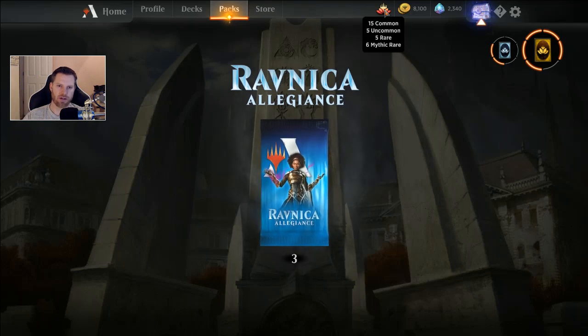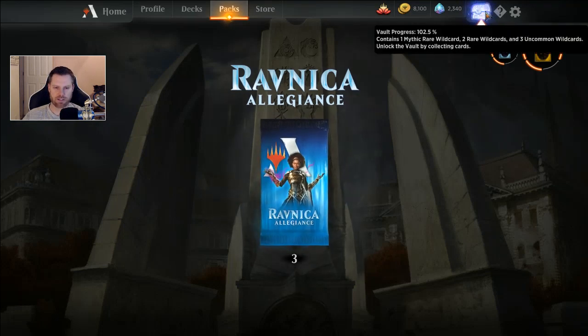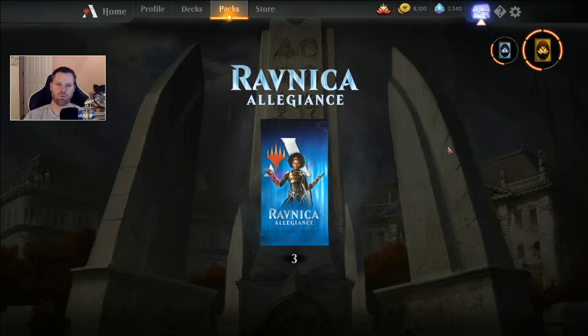I'm really going to save some wild cards — that's why I was trying to give wild card advice. I've got 15 common, 5 uncommon, 5 rare, 6 mythic wild cards. I do have a vault I could open, but I also want to see — we are about a month away from the release of War of the Spark, and I want to see what percentage vault progress I'm getting for three packs. So let's open them up.